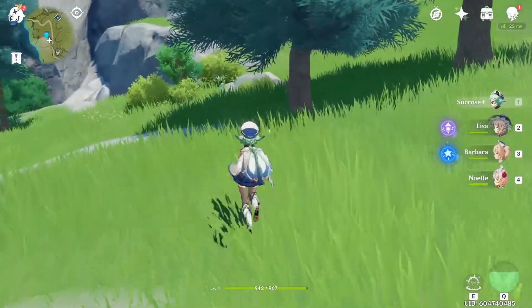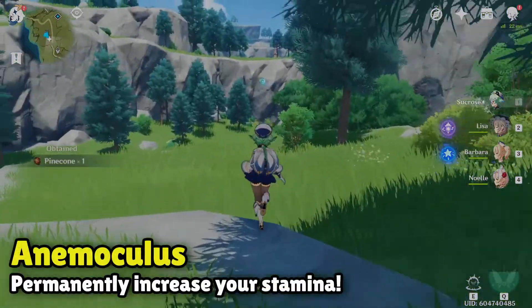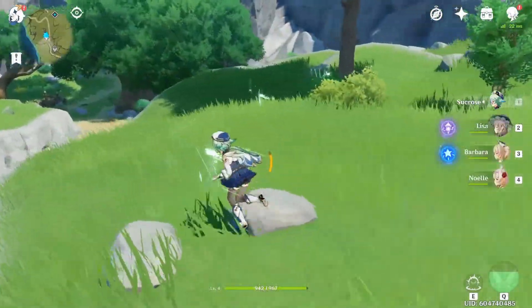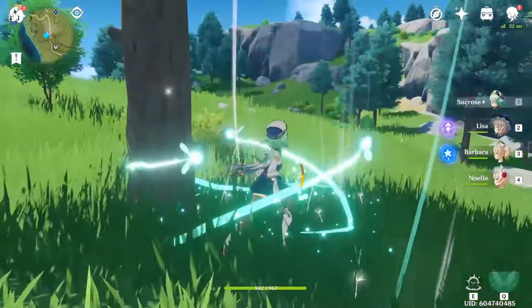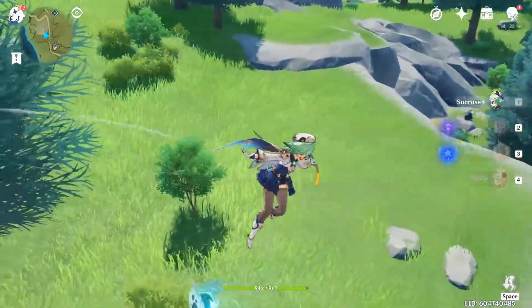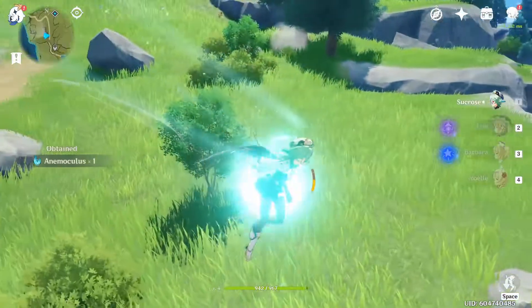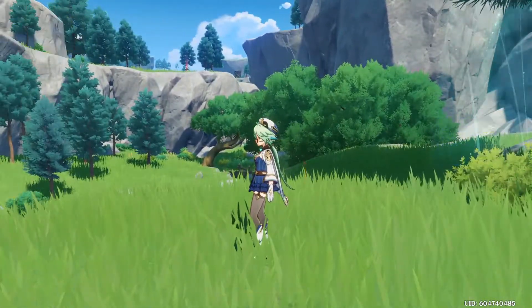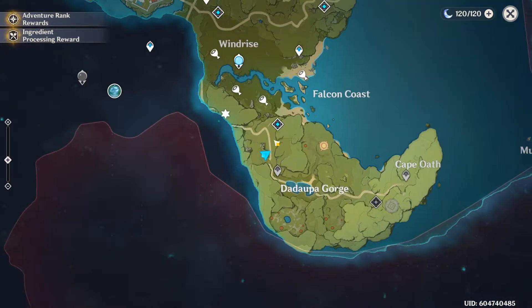First things first, we have to talk about Anemoculus. Anemoculus are found throughout the first region of the map, with Geoculus being found in the second region, which you won't really have to worry about for a little while, so mostly just focus on Anemoculus. Both of these collectibles can be found by exploring the map and can be obtained through either completing puzzles or sometimes just simply walking up to them and picking them up.